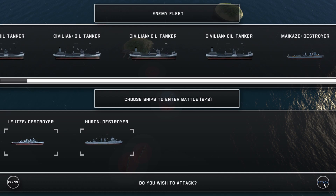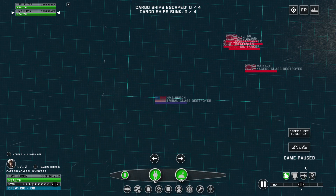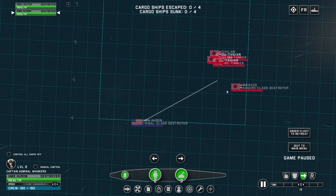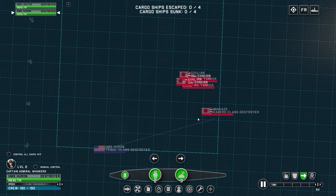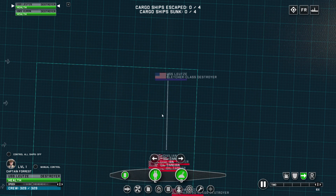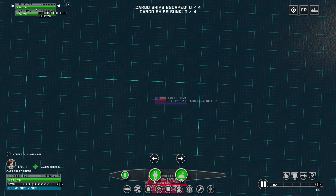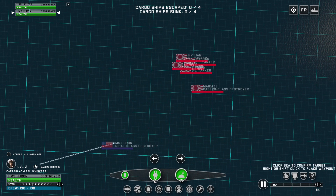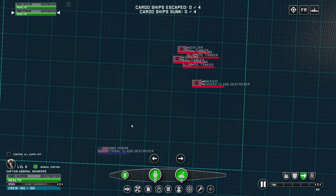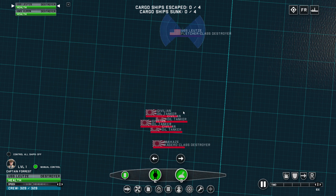I'm not sure what happened but unfortunately we crashed - the game glitched out. It's okay though, we're just gonna repeat the same sort of battle we had with the cargo ships, but this time we're gonna kill the destroyer so he doesn't surrender. Same thing as last time - we're gonna turn on menu control, hopefully my ships won't get off manual control because that was super annoying.